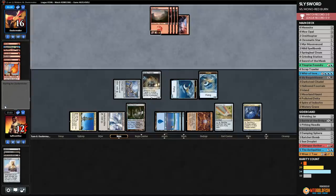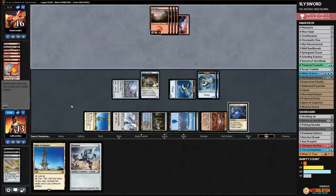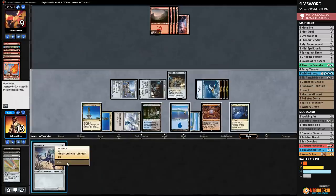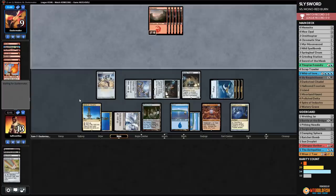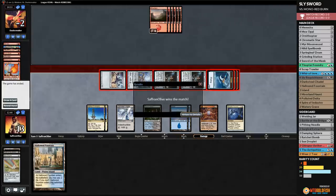Opponent plays Lava Spike — down to 12. We sac the Star, make a Thopter, draw a card, get back Memnite. We draw more Scrap Trawlers, play a Trawler, Spire of Industry, attack, hit our opponent, play Memnite. We basically have lethal next turn. This feels like a pretty good matchup — no Stony Silence, no Graveyard Hate, our life gain is very relevant, and our opponent did some flooding. Sly Sword wins: no combos, just beatdowns.